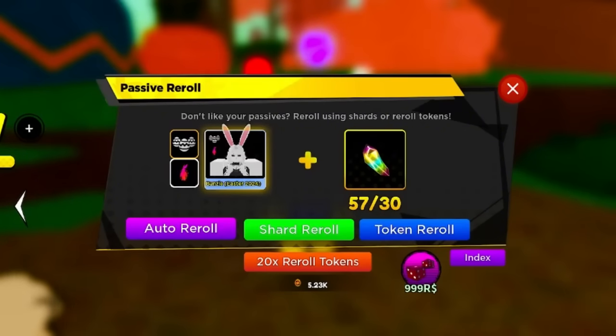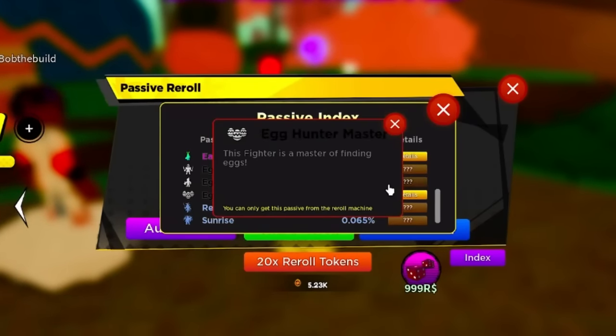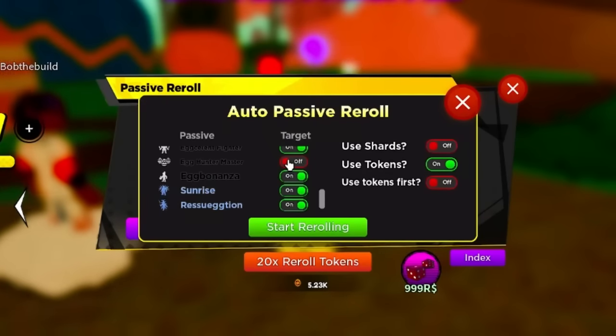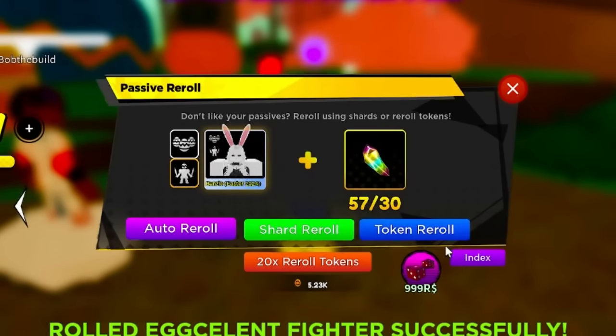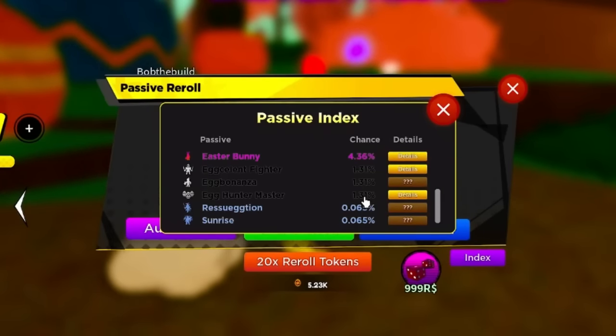We got it - Egg Hunter Master, which gives you 0.75 luck. Remember: Egg Hunter Master is 0.75 luck. I don't need to reroll it again. Excellent Fighter gives team damage. Egg Bonanza gives drops. And there you guys go - I mean it's true, it's literally a one percent chance to get a secret passive and you're practically guaranteed to get it.